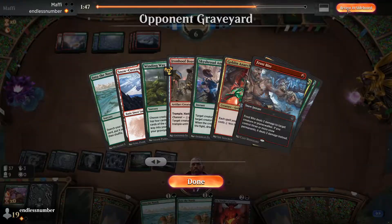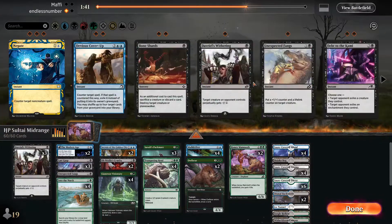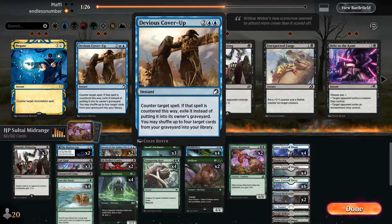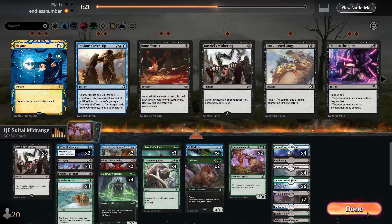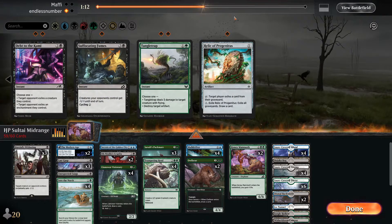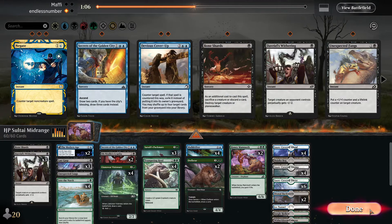As for everything else, do we see any flying? We saw an artifact — it's just the Ironhoof Boar. So I don't really think we need to play Tango Trap just to kill that. This match is too fast for DBS to cover up. Do we need two secrets? We don't need two secrets. This match is gonna go pretty fast, so maybe I do play Bone Shards. Let's play one Bone Shards.